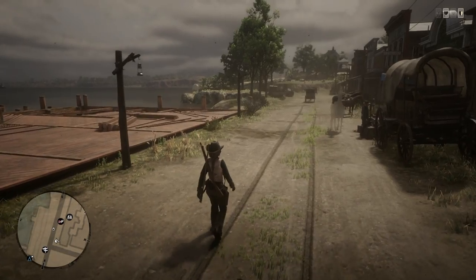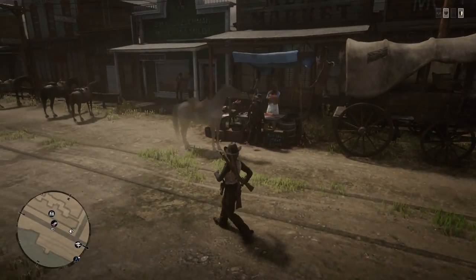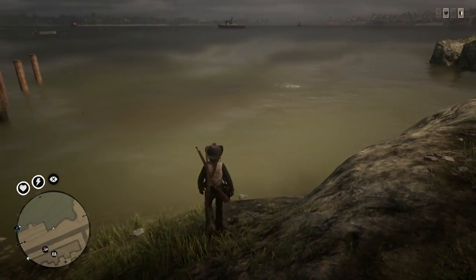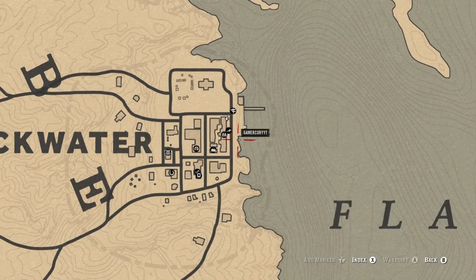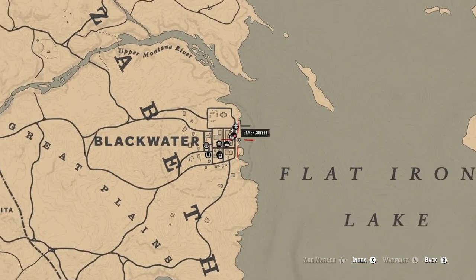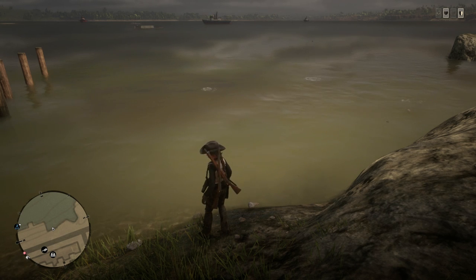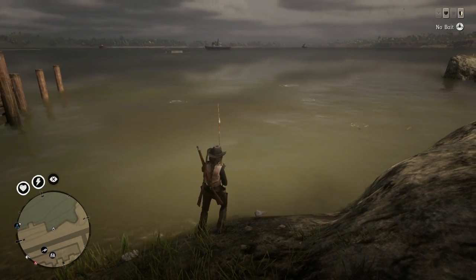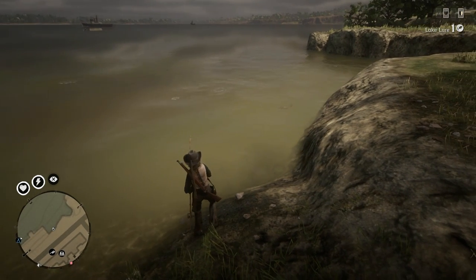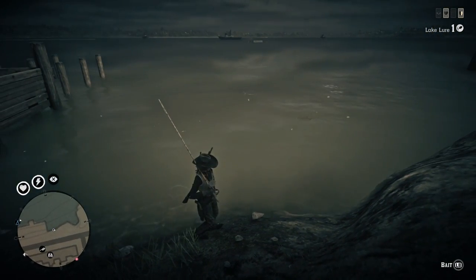For our next method, we're going to be fishing Lake Sturgeon from Flatiron Lake, which is in Blackwater — basically straight across the street from the butcher. You can pretty much do this any time of day. Let me pull up the map so you guys know exactly where to go. This is the location you need to be at. I would recommend that you get either the Special Lake Lure or just the Lake Lure in general. Grab your fishing pole and attach the Lake Lure to your line. Right there we already have a Lake Sturgeon spawned in — I see one right now.